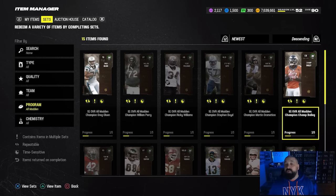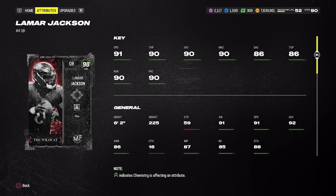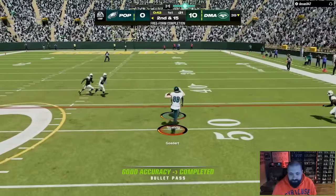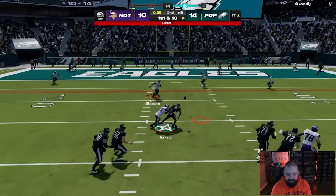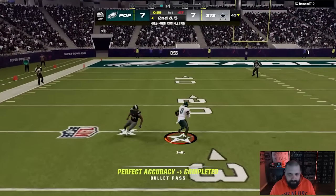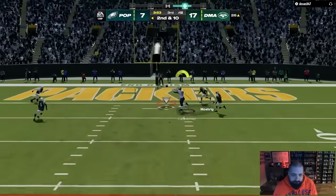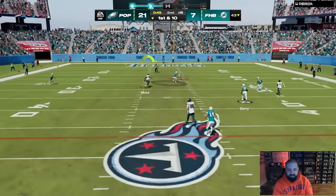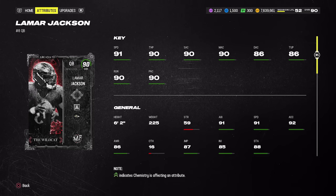With Warren Moon coming out yesterday — probably the best quarterback in the game now — here are some QBs you can pick up at a discount. The best quarterback price-factored is probably Most Feared Lamar Jackson, 90 OVR, 91 speed, really good throw power, short and mid throw both at 90, deep throw accuracy only 86. He has a good release; the deep throws down the field didn't seem to be a problem when I used him. The perfect setup is Gunslinger plus Gift Wrap, and he's going for about 310,000 coins, down about 3 to 4 percent.